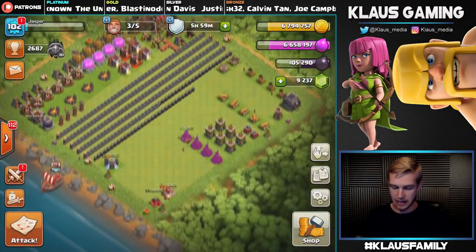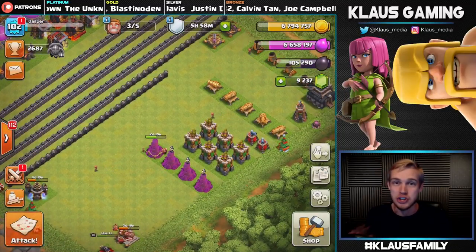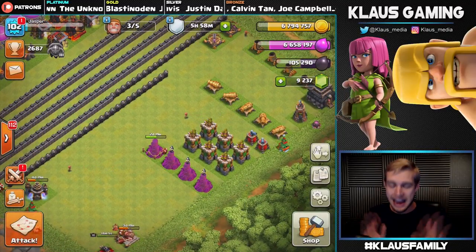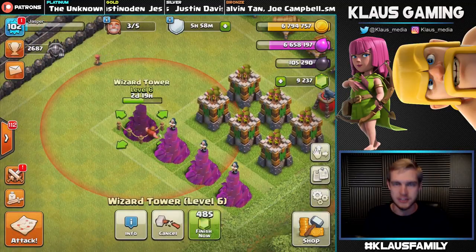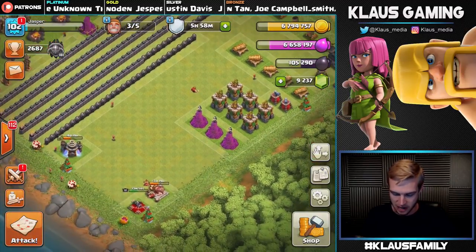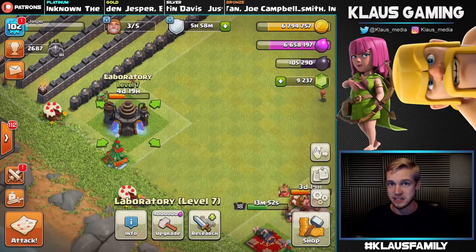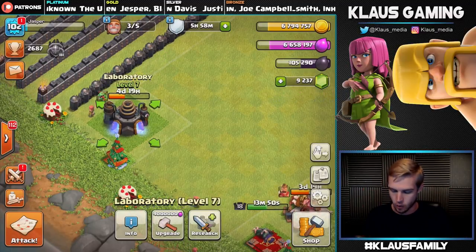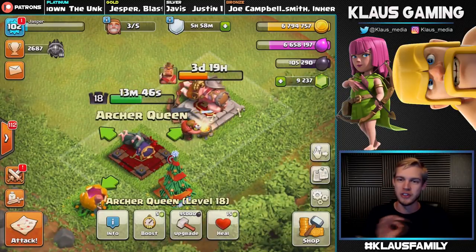Glad we got that settled. Let's do some upgrades. Last episode we actually finished all of our traps, and you guys let me know in the comments that level 7 Wizard Tower is maxed for Town Hall 9 — so that little guy is going to be maxed. Our Baby Dragons are going in the laboratory — four days before that's done — and we've got enough Dark Elixir to upgrade the Queen.